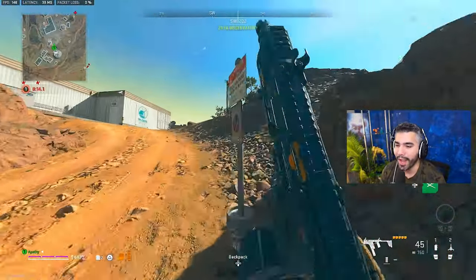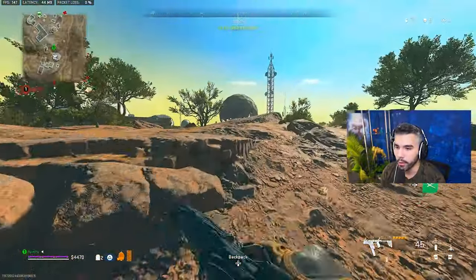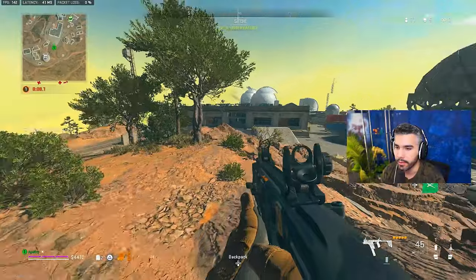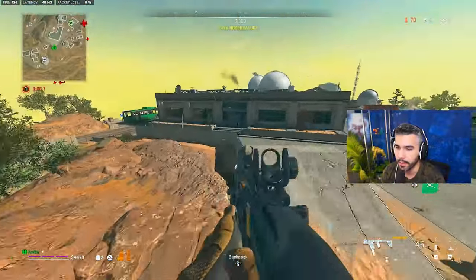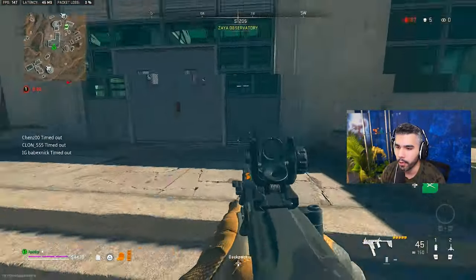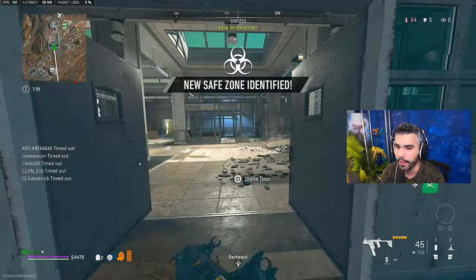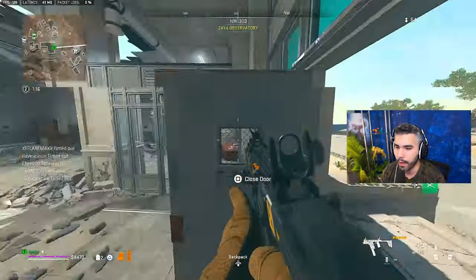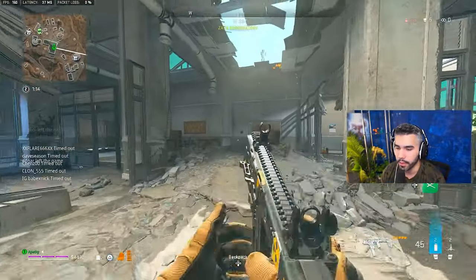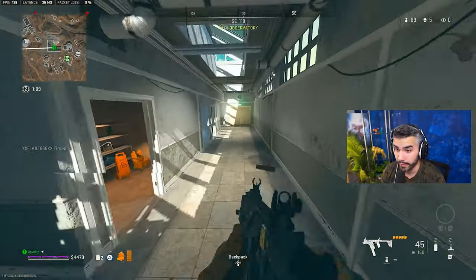That brings me into the best way to engage in gunfights in Warzone 2, and that's going to be using your tactical sprint and jump shots to your advantage. This is how you're basically going to be cornering your opponents and engaging. If I know guys are on a corner, I'm simply going to tactical sprint out and pre-fire the ADS mid-jump. Sprint to fire and ADS-ing in this game can be a tad slow, so you definitely want to be able to do that fast.